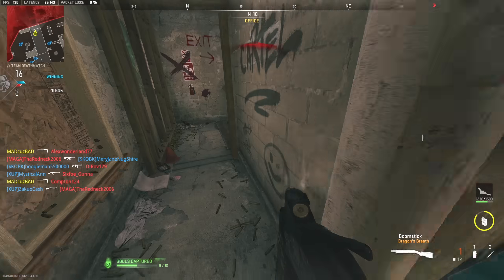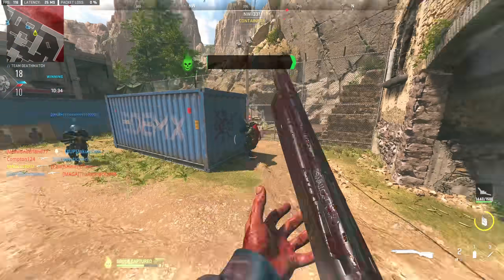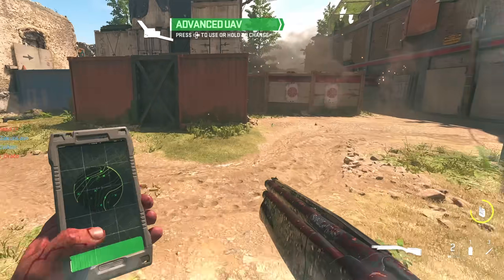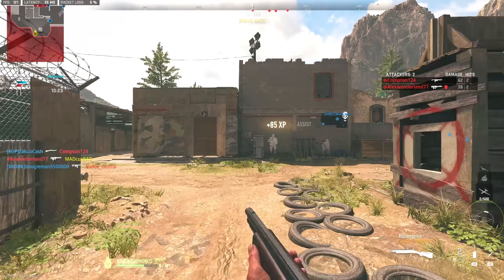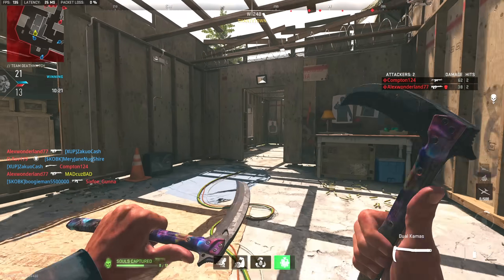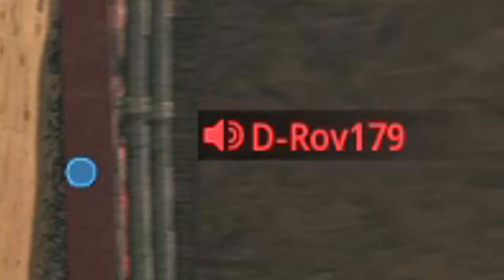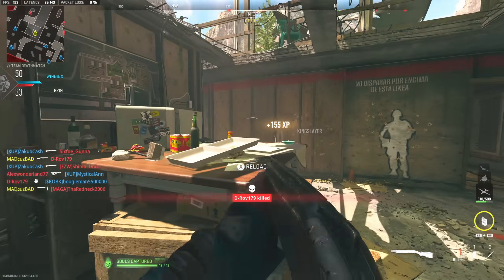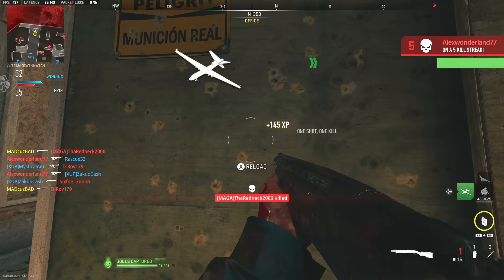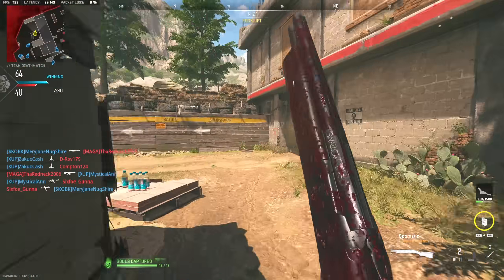Oh damn, I was gonna execute him. Got you buddy - the Boomstick baby! He's trying so hard to get me up here. Oh that's an enemy - yo this Boomstick's kind of crazy. And I'm okay... of course as soon as I say that I just instantly die. Dang it, what the hell - yes sir, you're executed buddy!